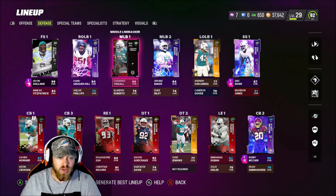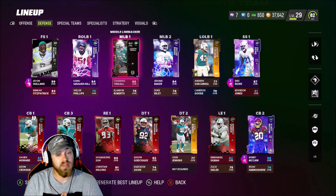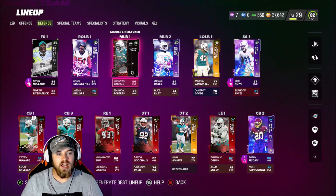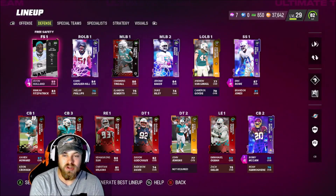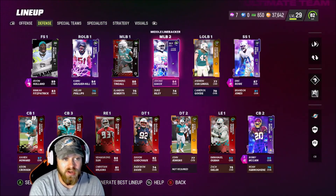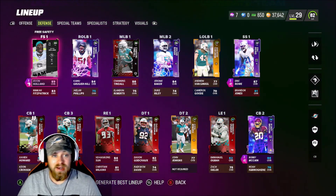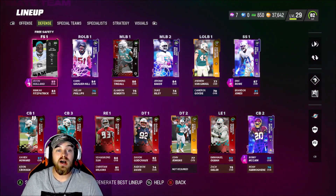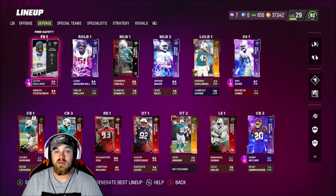Two god squads, two dubs — it doesn't matter who we play. If we put players in the right positions and play how we know we can, we're gonna win more often than not. The defense is coming together — man coverage is a slight struggle and we need a Byron Jones upgrade, but safety-wise with Bobby McCain back there we have three safeties who are just insane. Holland didn't see much action but nobody threw near him, so I know he'll make plays. Hope you enjoyed the video — smash that like button, hit the sub button if you're new, turn notifications on, everyone have a great day!